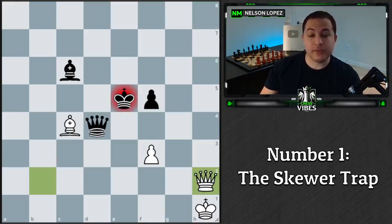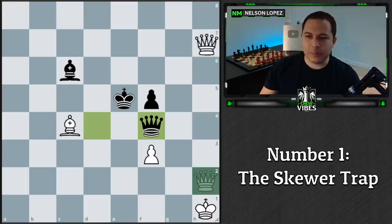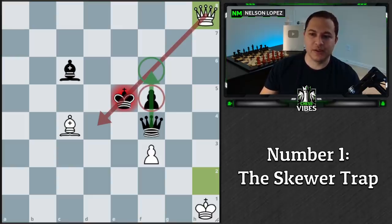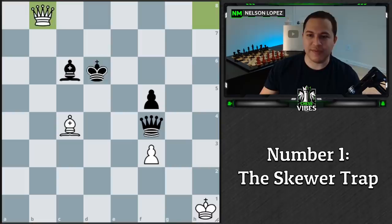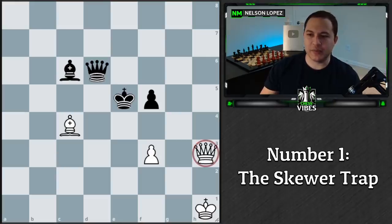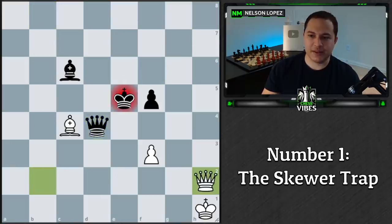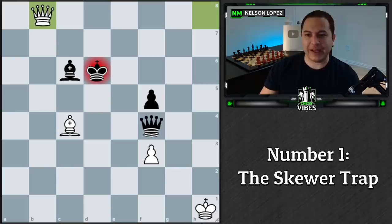After f4, the only thing left for black is to block again with the queen. Now we play queen h8 check — the second time. Previously the queen was on the other side, but by going around the board like this, we've forced black's queen onto this side of the king. Now there's no queen to block because of the pawn in the way. The king has to move, and then we finally get the skewer and win the queen. Let's recap the queen's movement — here, here, here, here, here, here, here — all the way around. Absolutely brilliant.